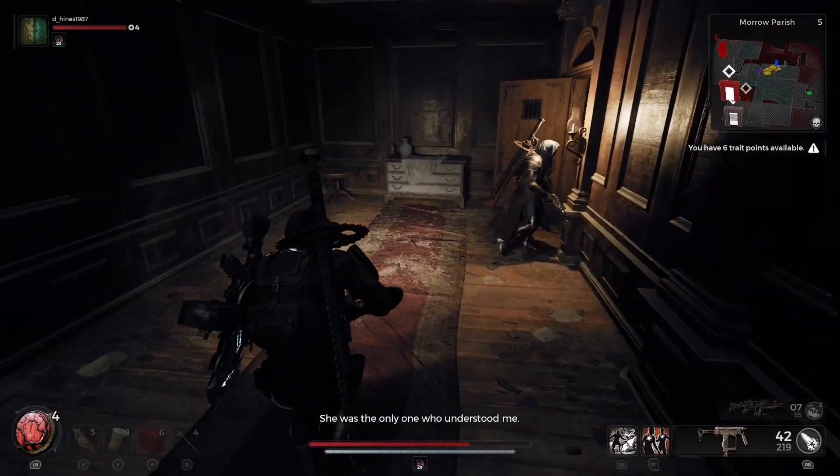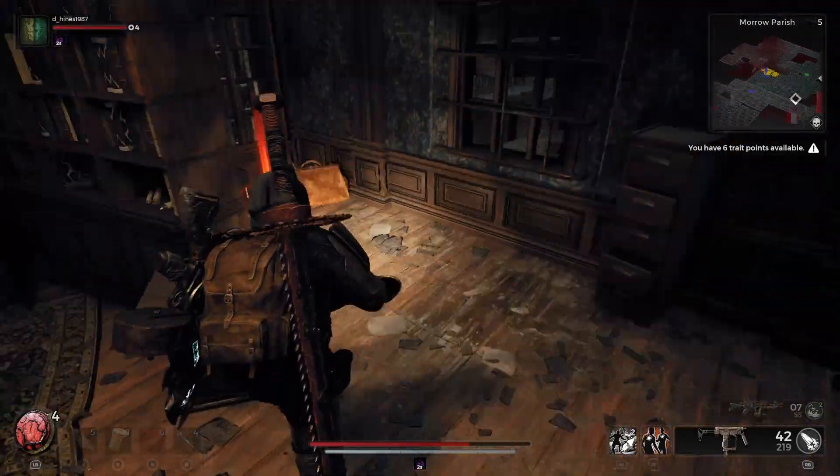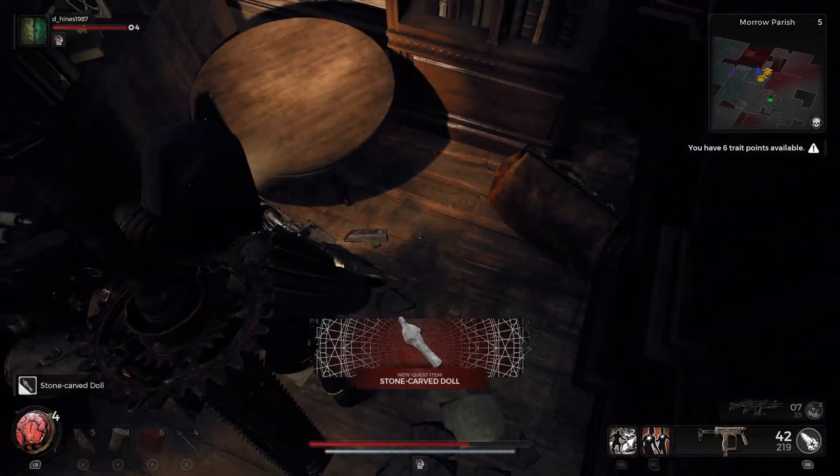To get the first doll, it's right across the hall — just right across the hall. You go in there and you get your first stone carved doll.